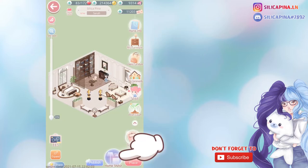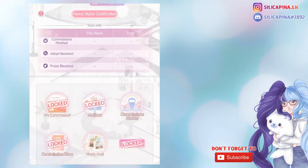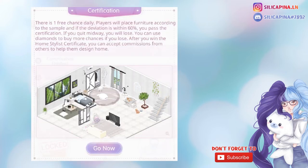When opening the home feature, right down here you'll find a button saying Home Stylist. If you open this for the first time it will look like this. In order to unlock doing commissions, you need to pass the Home Stylist Certification, which you can find right below your profile picture. Basically they give you a room as an example and you have to recreate exactly that room. You can view the example while styling, and they give you exactly the amount of furniture you need. With 60% accuracy you already pass.